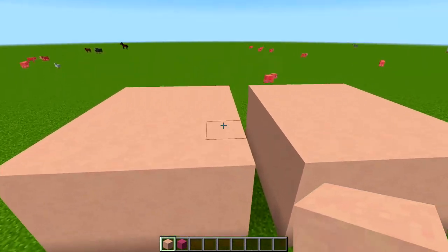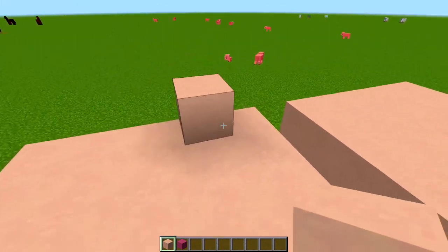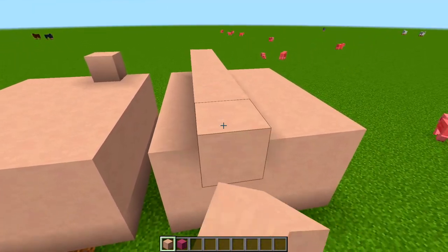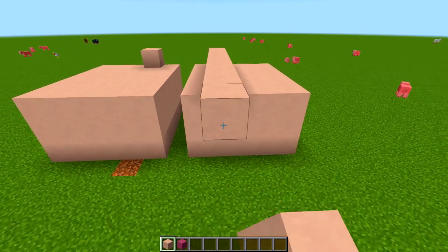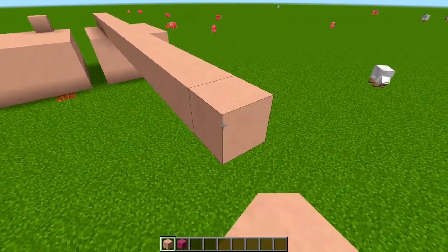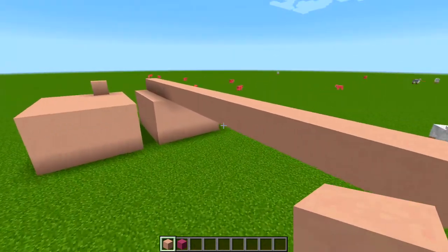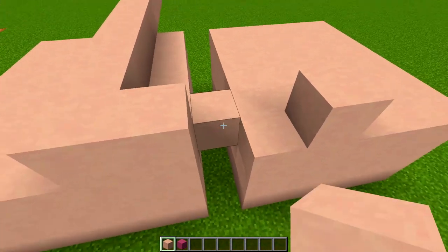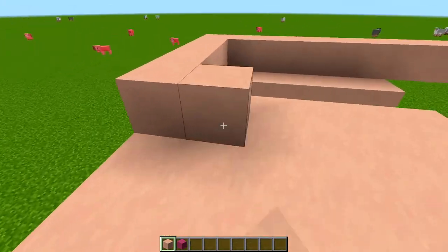We'll just do the same thing with the one block space. Once you've got your two testicles made, we're gonna start working on the shaft. We're gonna go one in on either side to get the outline started, and from the edge here we're gonna go one, two, three... seventeen. We're gonna go seventeen just because it's been about five years, so there's a little bit of growth involved.